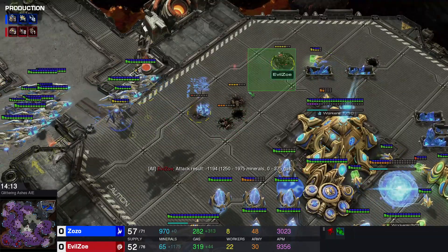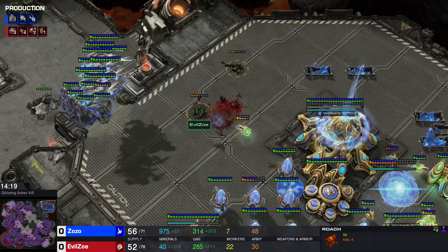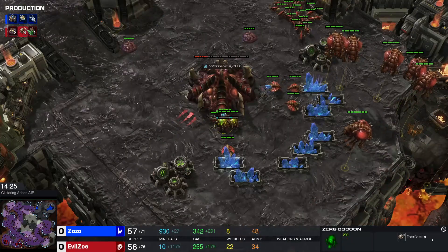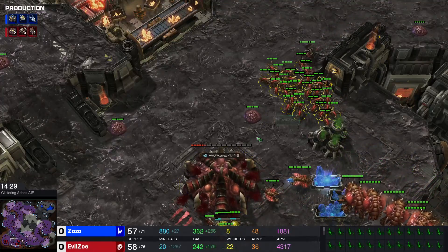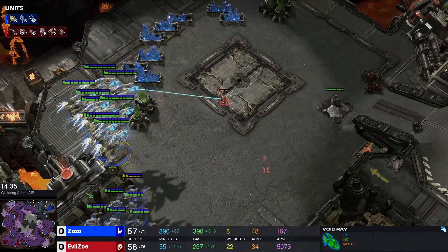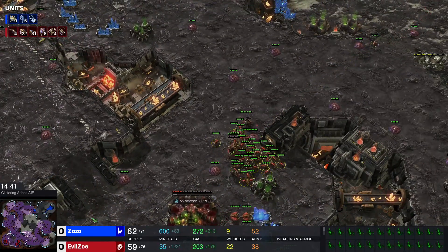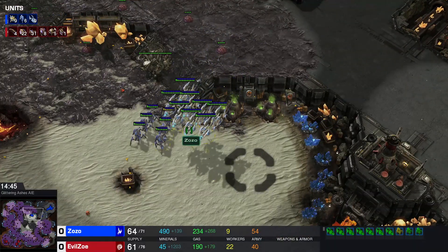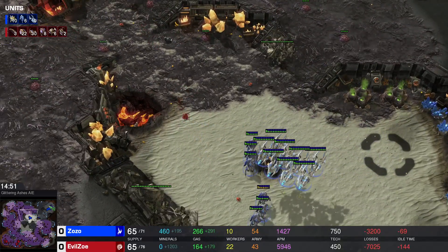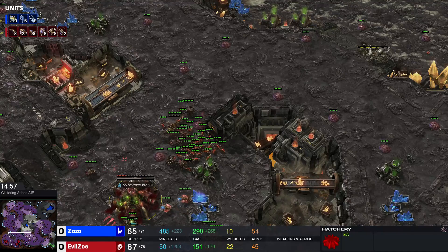I really like the burrow continuously forcing this army back. Look at this single roach — you just keep forcing this back, it's so smart. That is actually really sick — it's like a noob check: 'Hey, do you have detection? No? Okay, you're going to be annoyed by my burrowed roaches the entire time.' I freaking love this. I'd love to see some queens in production, maybe some spores. All you need to do right now is kill the void rays — that's eight void rays though, it takes a while. I wonder if you gave this position to Reynor if he'd be capable of winning.